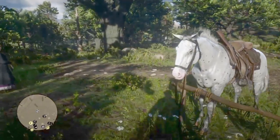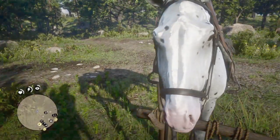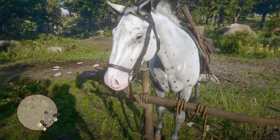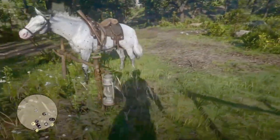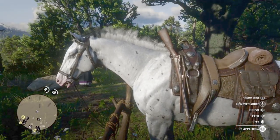She has an exceptionally strong physique and some nice size — look at her pretty pink nose. That's an Ultimate Edition Nueva Paraiso saddle in case you're wondering. Arthur hasn't had time to get a trapper saddle; he's been too busy chasing down all these new horses.